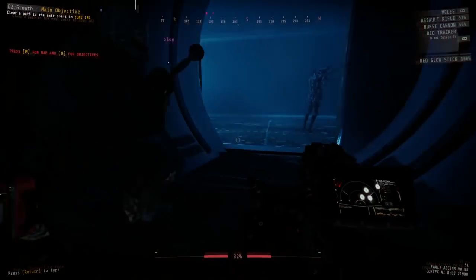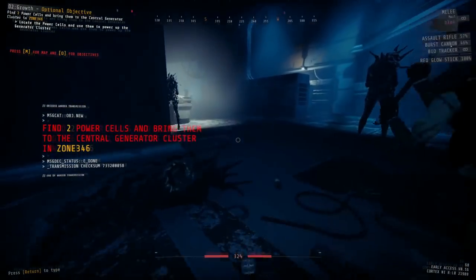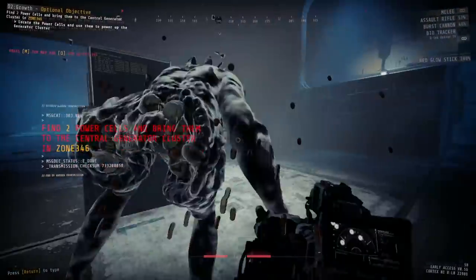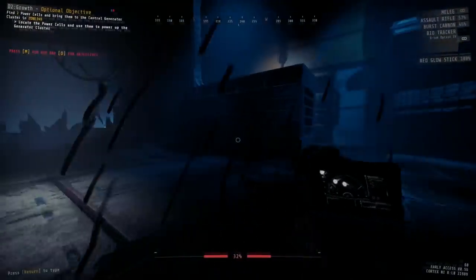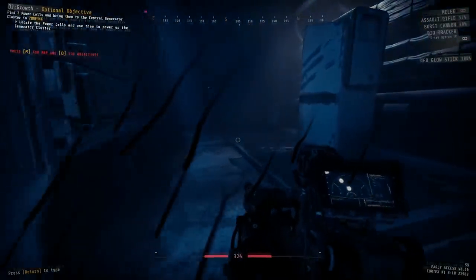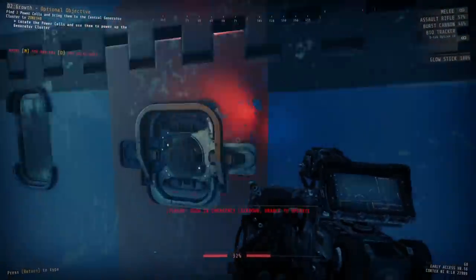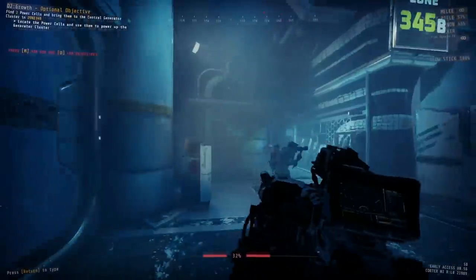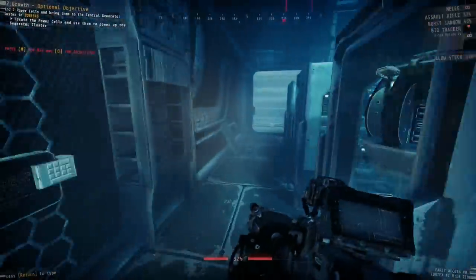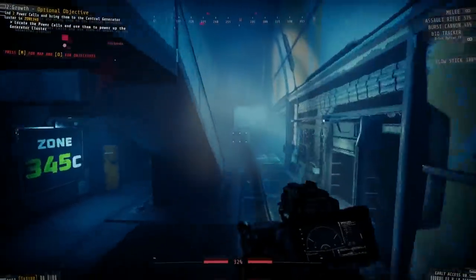Once all the enemies are dead, you know where your resources are, you've found the cargo location, and you have the bulkhead key, leave the zone, go back to the door control, and select your extreme objective. The extreme bulkhead door to zone 345 is just a full team scan, so you can head in without doing an alarm. Inside, your extreme objective is to repair a generator cluster requiring two power cells. Zone 345 itself will have chargers and two security doors — one to zone 346 and one to zone 350. The door to zone 350 is under lockdown until you finish the extreme objective, and your third and final bulkhead key is inside zone 350.